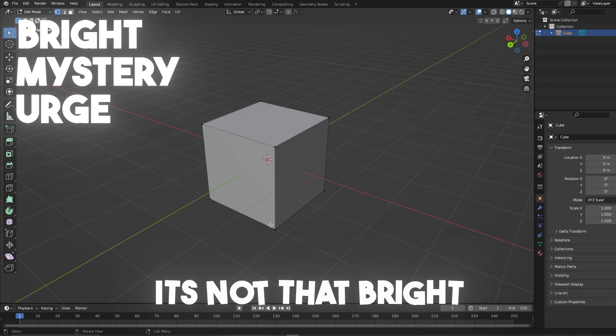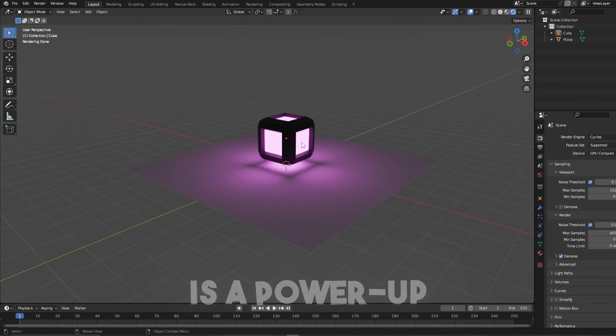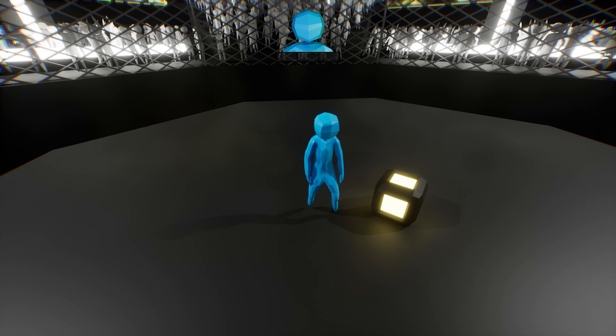I got a box — it's not that bright, it has zero mystery, and I don't really want to open it. To fix this, I beveled the edges, created some depth, and added some materials. Now that is a power-up. With the model done, I passed it over to Andrew so he can add it to Shove.